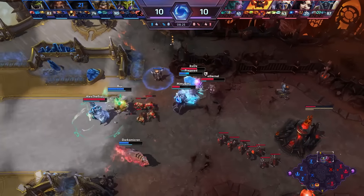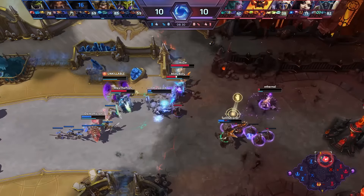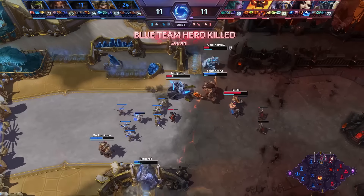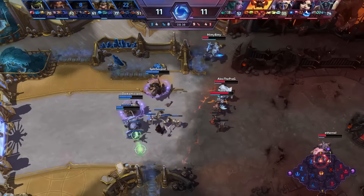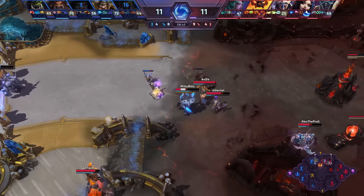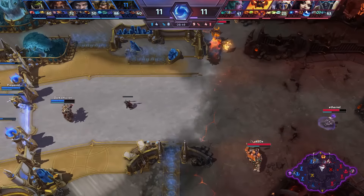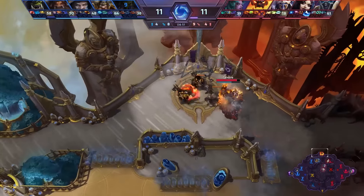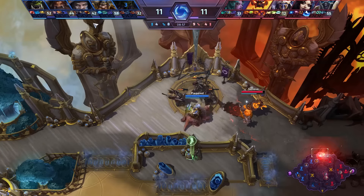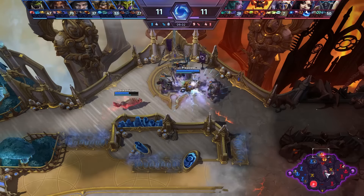Bloodlust already used right here. Morts on the other hand is down — got some value out of the Odin, but not enough. The fort is still alive. ETC jumps in and slides through, tries to get the kill against Eternal but he gets away. Taz'Dingo active on Bijou — he gets the damage in but isn't able to really kill anybody. Double kill against the blue team as Eternal and Alex clean house. Both heroic abilities in play, and you can tell that with Bloodlust, Rehgar is attempting to get extra value not only for Zul'jin but also for Tychus — especially with the Odin.